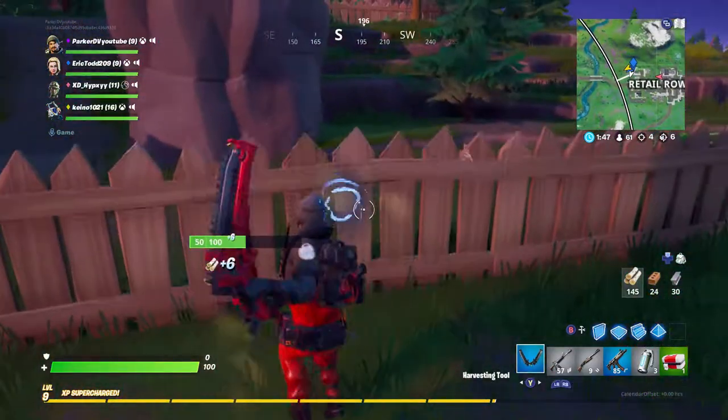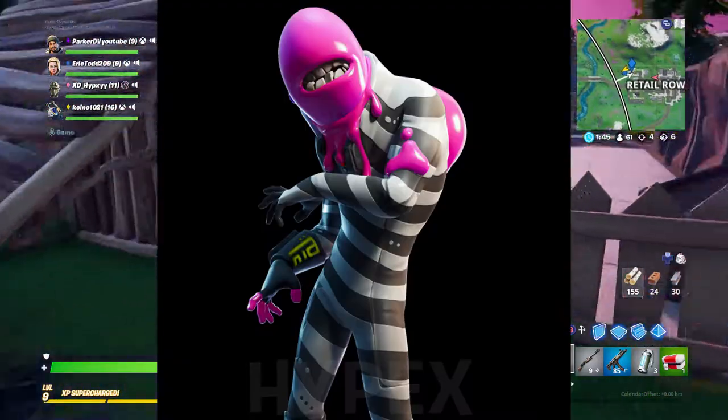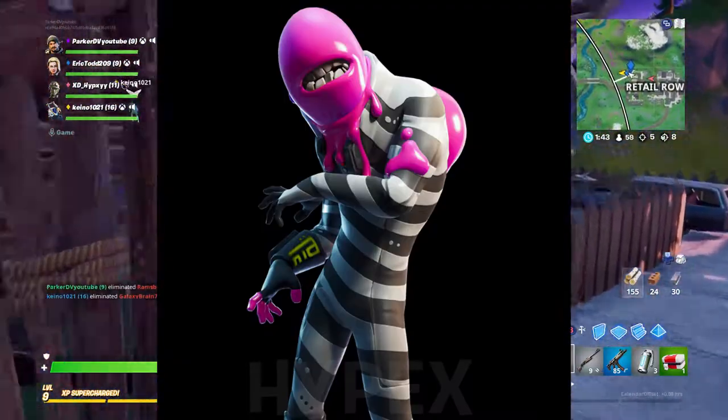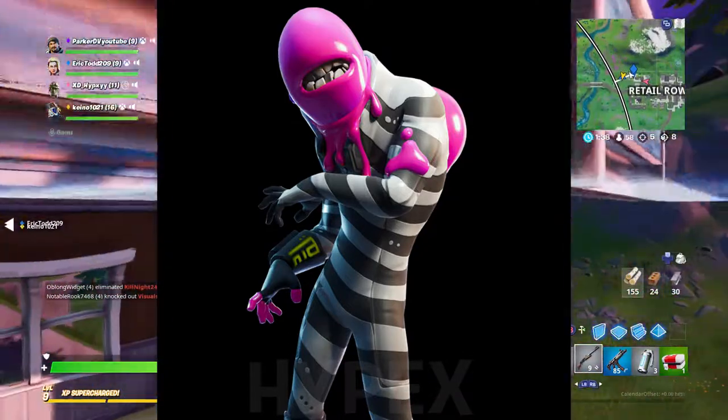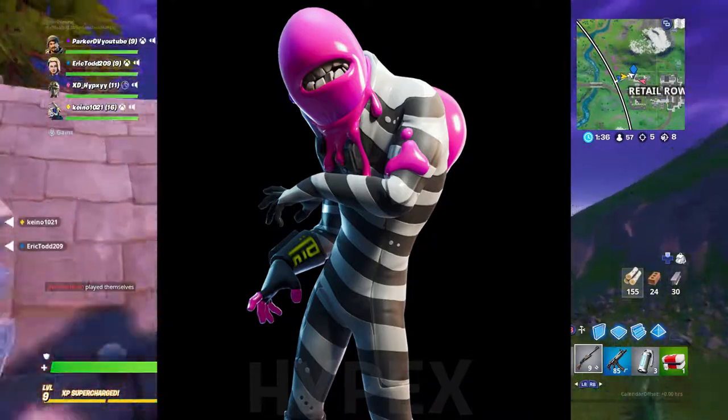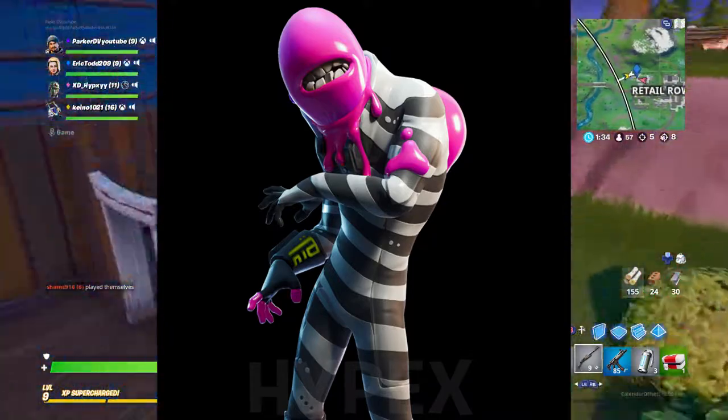Moving on to the second skin — the Bubble Gum Prisoner Monster. This was also in one of the posters. It's pretty freaking creepy: it's got no face except for a big mouth and it's all slime. It's interesting.